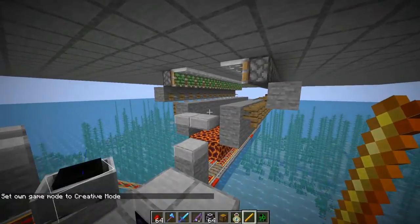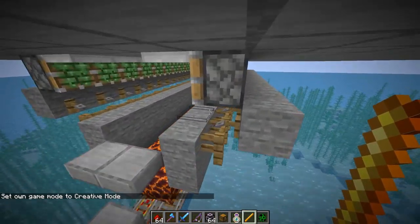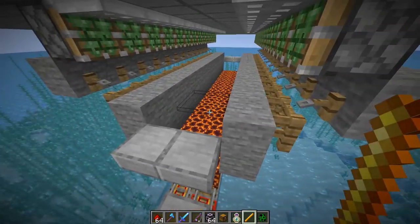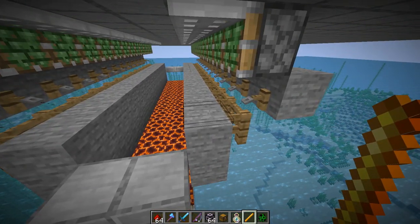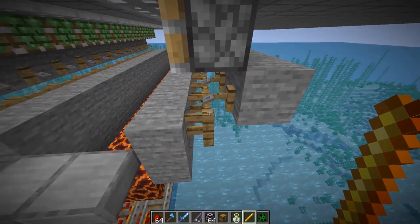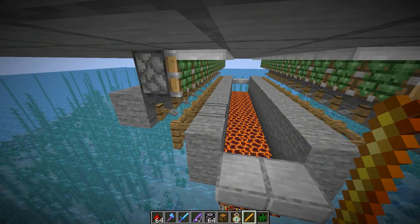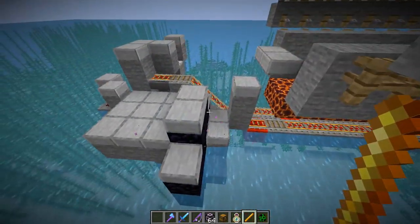The hopper minecart comes over here, drops the loot off, and those items are dispensed into a dropper which aligns and places them into the nether portal, taking them over to the nether dimension. This is just a small setup — you can make this farm as large as you want. We also have 1.5-tall blocks back here to prevent spiders from spawning, since the game sees the spider would collide with the block and won't spawn it. So you'll just get creepers — skeletons and zombies are too tall to fit.